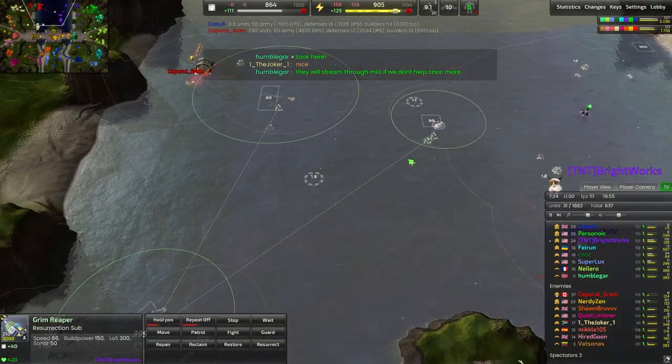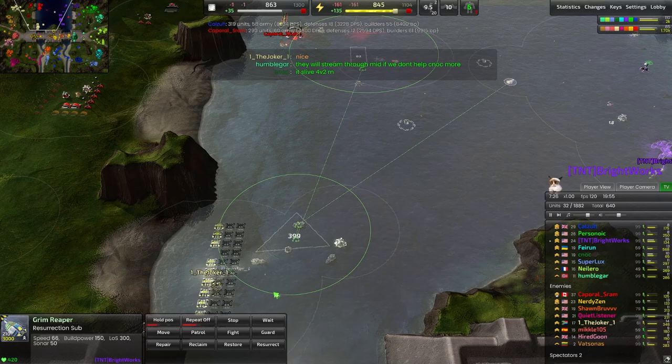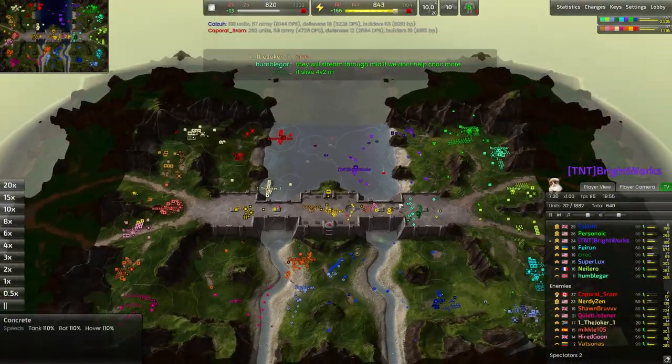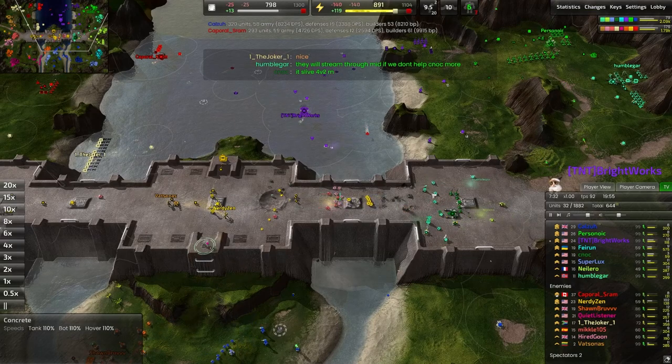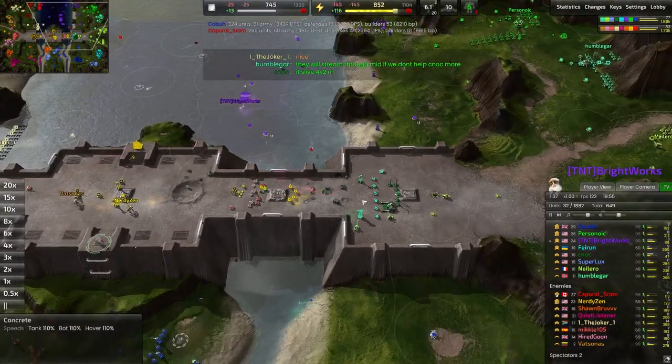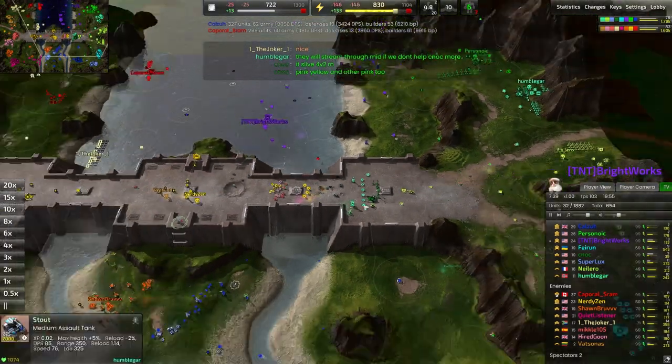I sent out the Grim Reaper at this point to try and eat up whatever wreckage was left over here. Luckily the Joker didn't eat them up, so I am going to be able to get those wreckages. This line is pushed forward, but this choke point is really hard to break through, especially if there's a lot of vehicles here. The Januses and the Artillery are both really dangerous and really difficult to move past.